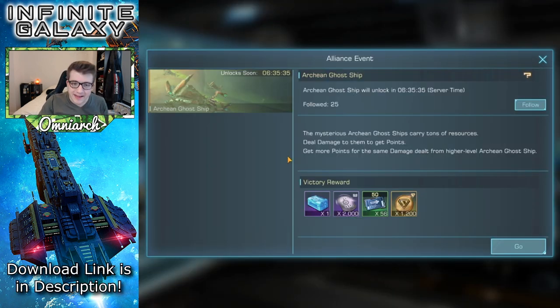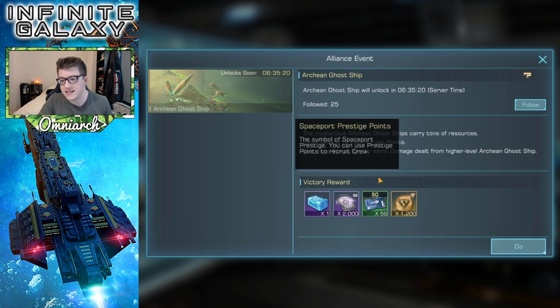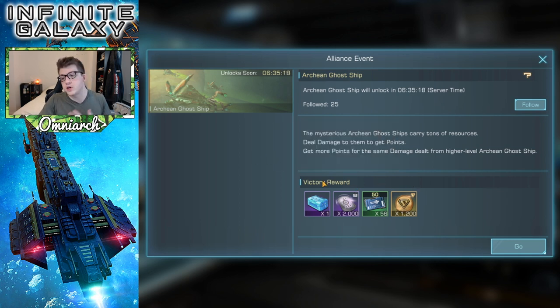There are also some Alliance events that will give you some flagship blueprints, such as the Advanced Starfields Alliance event. I don't have any of those events up here to prove it right now, but we do have the Archean Ghost Ship event that's going to go live soon, which gives you some flagship gear and experience. From my research, it seems that some Alliance events also grant you blueprints for flagships when you complete them. So keep an eye out for that — as if there weren't enough reasons, that's another good reason to join an Alliance in this game.